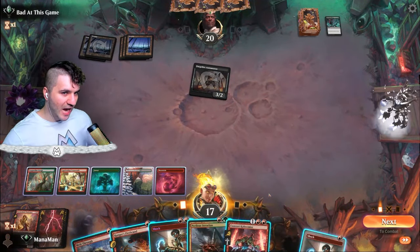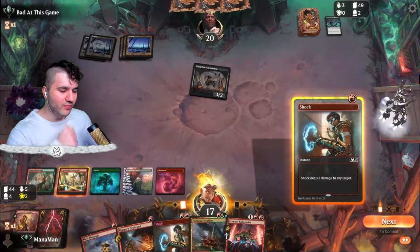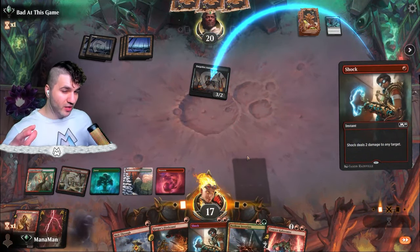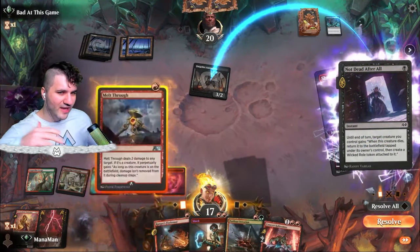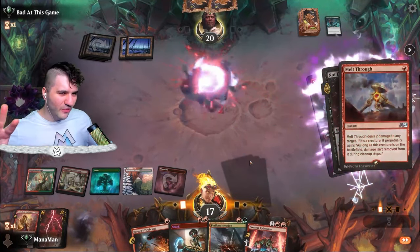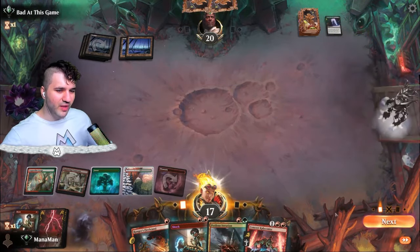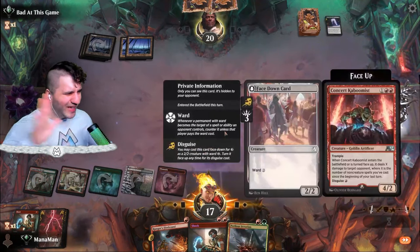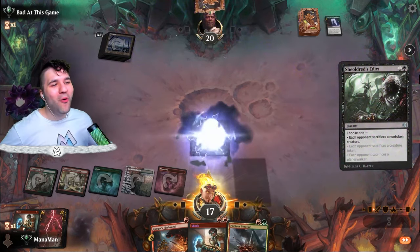Concert Kaboomis — our new Alchemy card, really fun. I think we want to shock. They don't have anything in their graveyard to reanimate. Not dead after all — it'll just come back. Let's spend the resources to Melt Through this thing — I don't want it coming back with a wicked roll count. Now we have three mana left — going to put this face down as Concert Kaboomis. Shh, it's in disguise with Ward 2.